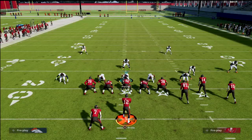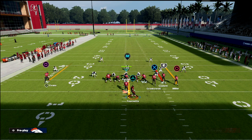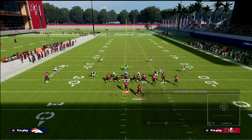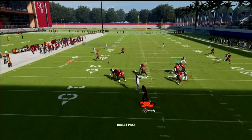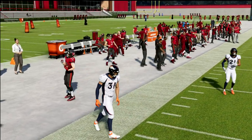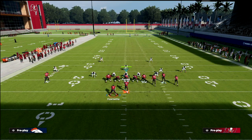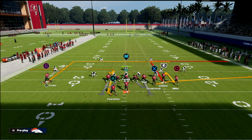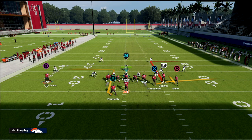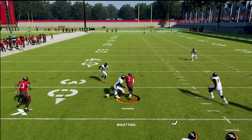Another underrated setup for beating zone is to do the same thing but instead of streaking circle, drag him — creating a little mesh combination. If they're playing purple zones, this drag on the backside will be open. Oftentimes it will also pull the user inside to combat the out route. You can also do double hitches. If you're going to option route the running back, I'd advise smoke screening the outside receiver, because against zone he's going to pull out all those zones and leave things wide open.